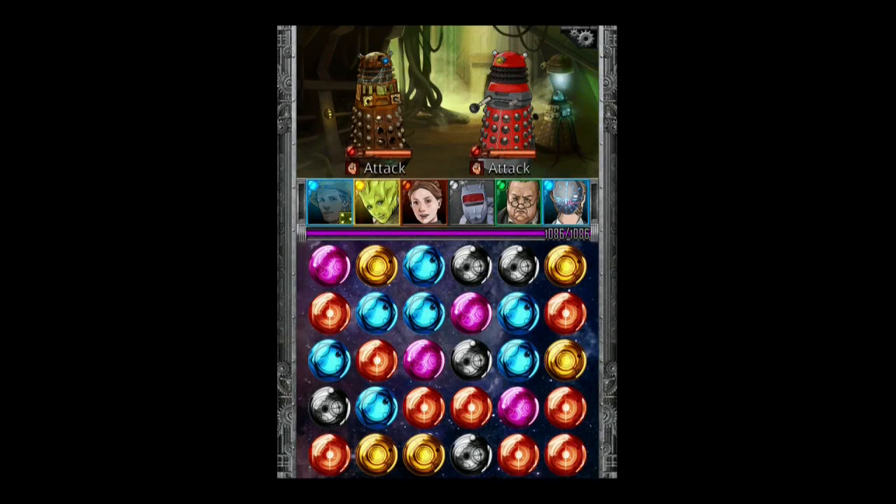So where possible, try to get groups of four or five gems rather than three and you'll increase your damage. Even better than matching four gems is matching five gems. Matching four or more will give you bonus damage, but matching five gems will not only give you bonus damage — it will actually attack all enemies at the same time.